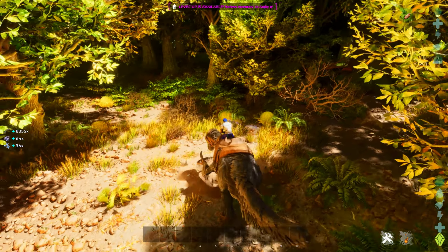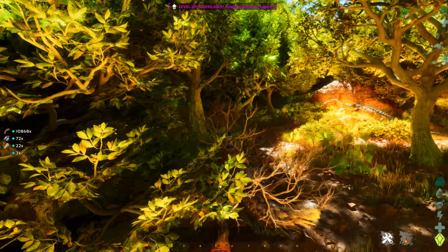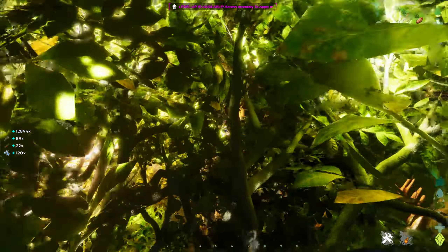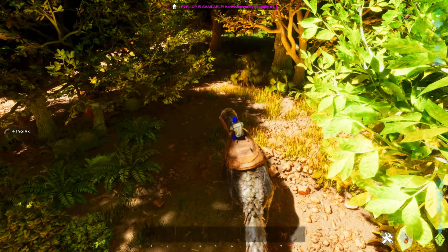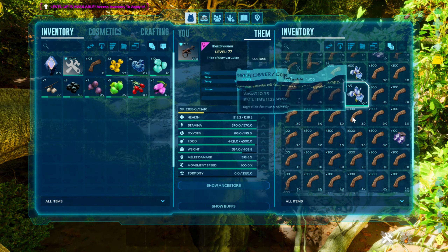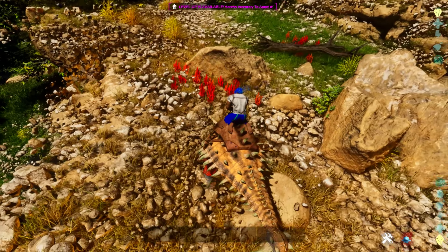This area is covered in Plant Species X seed pods. I've got a Therizinosaurus with a lot of melee damage and I've boosted its delicate harvesting a whole bunch, and that's going to get me ridiculous amounts of rare flowers. I'm using its alternate fire — right-click on PC — and as you can see, I'm grabbing tons of Plant X seed pods as I'm grabbing all of this stuff, and also getting tons of rare flowers. I think it's actually the seed pods themselves that are giving me the rare flowers. They're actually green ball plants, and some of them have the Plant X flowers, but there are hundreds of them in this swamp. If we just keep stomping through here, we're going to get a ridiculous amount of rare flowers.